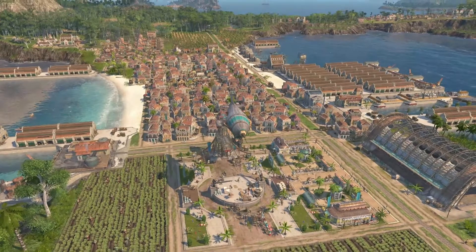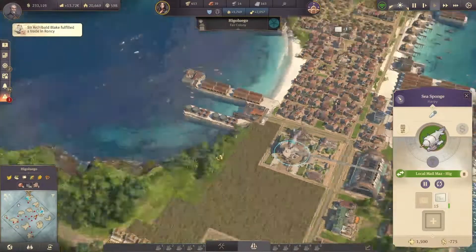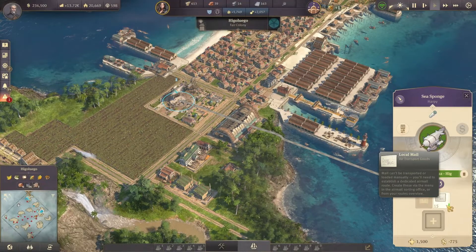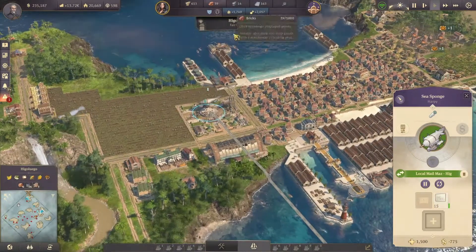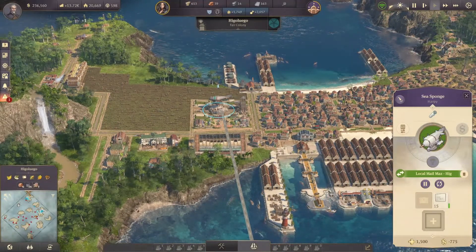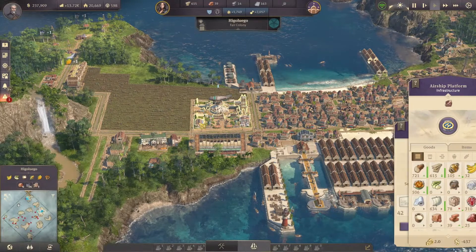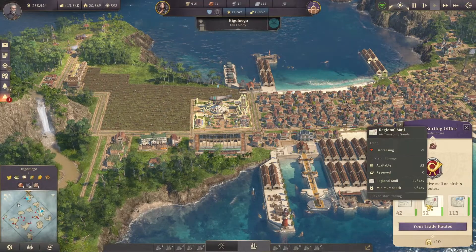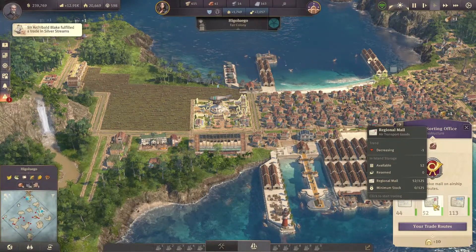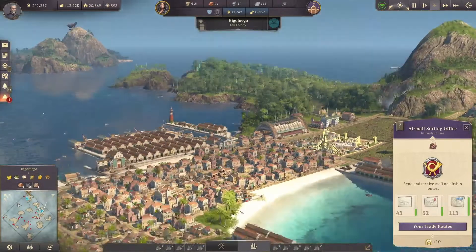I'm using the Harpy to transport mail both across the new world and into the old world. The Harpy has got two slots, which is why I use it for airmail - once you set up a trade route with airmail, that's the only thing you can transport. I'm sending local mail across to another island and in return I get regional mail. These airships are really fast as you can see.